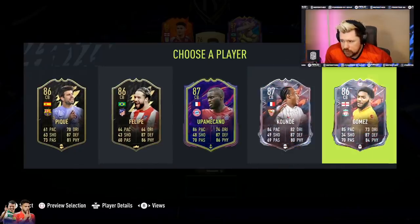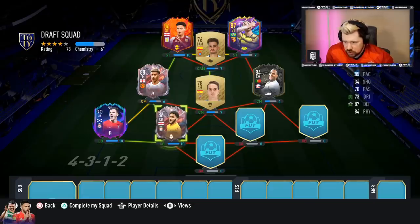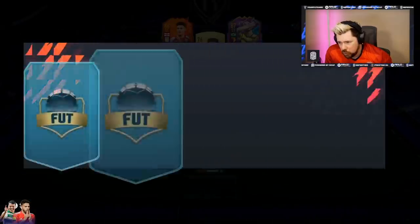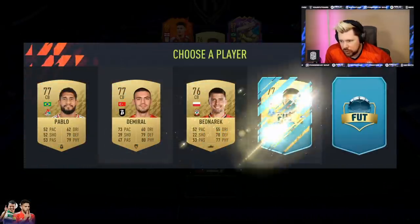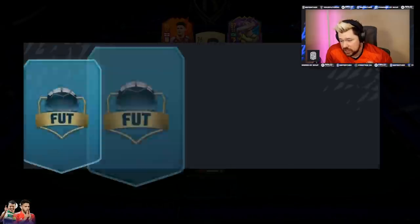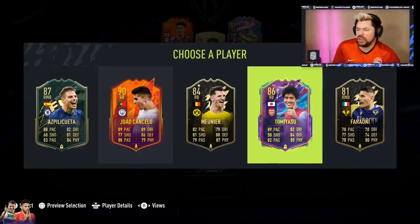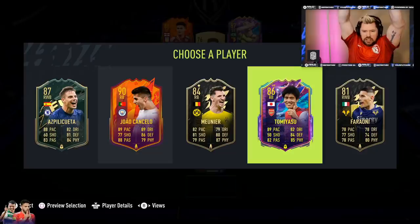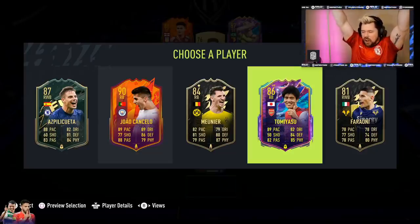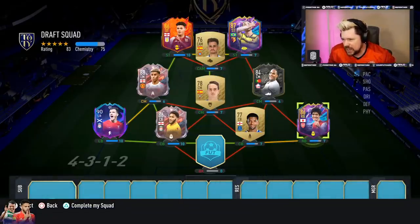No French league defenders so Gomez goes in - strong links Rashford, he now sits on six chem, strong links Robertson, which means Gomez needs one more link. Icon center back - why not. That basically does get Gomez onto full chem. And at right back - oh yes, and there is the mini release iconic Tommy Asu - my guy, get in there son!